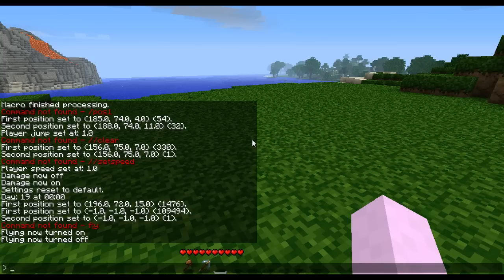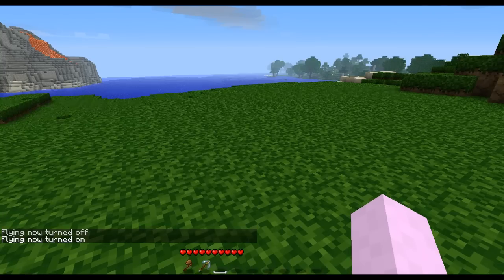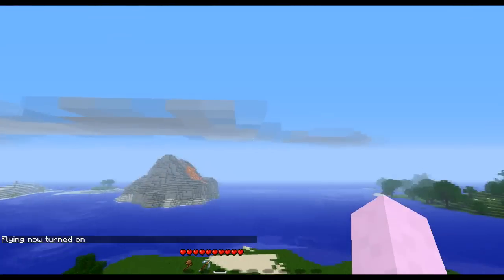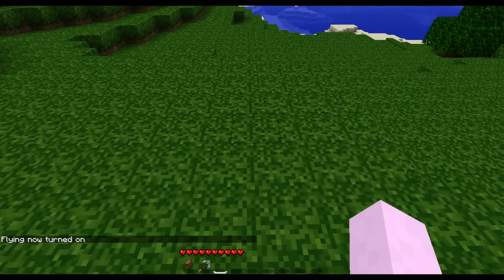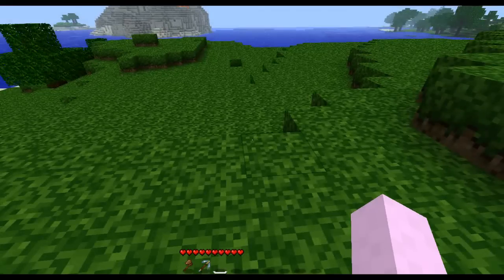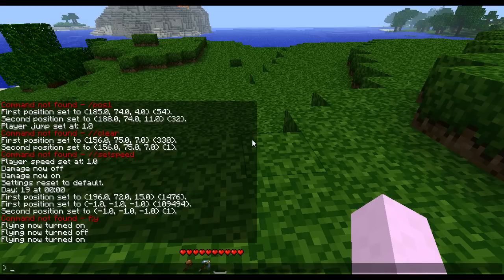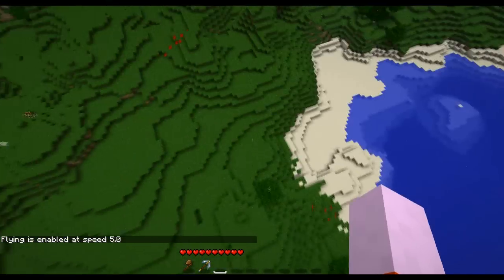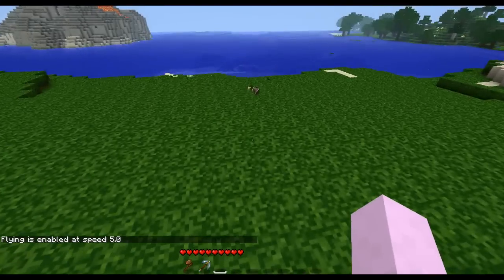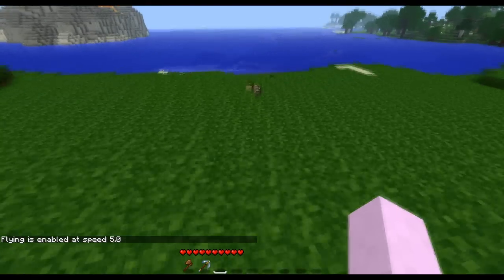Now I've turned flying off so when I jump I just jump, but when I turn flying on I will actually take to the sky like Superman. You can see I'm moving kind of slow. One of the features of fly is you can type slash fly and then a value — that value will be your speed. By default it's one, but for example if I type fly 5 I'll now fly much faster, as you can see.